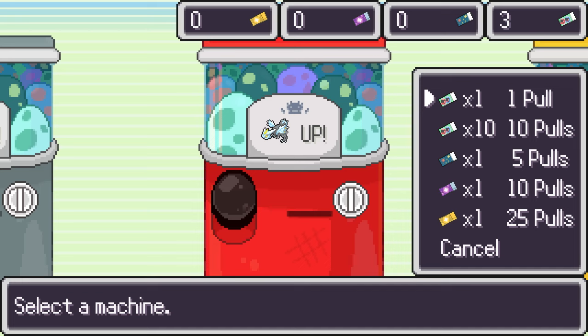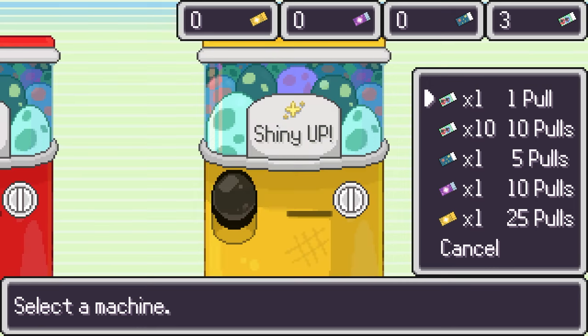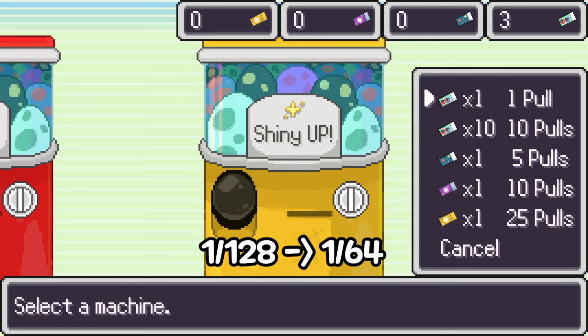Next up we have the legendary up machine. It helps you get a legendary egg from 1 in 256 to 1 in 128. The featured legendary Pokémon changes every Sunday, and every legendary egg has a 50% chance to be the featured Pokémon. Finally, we have the shiny up machine. It helps you increase your chance at getting a shiny inside an egg from 1 in 128 to 1 in 64.